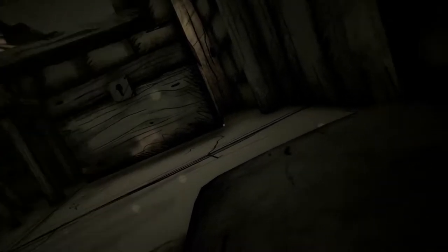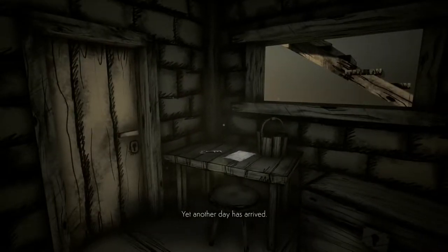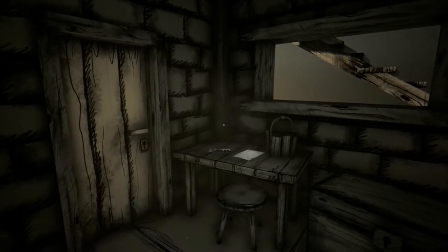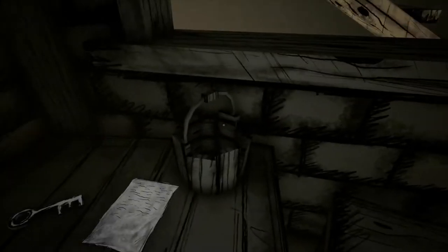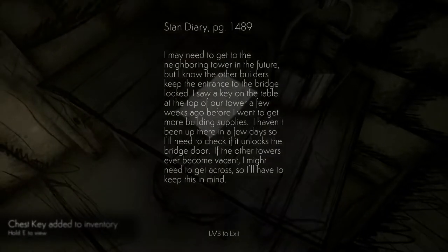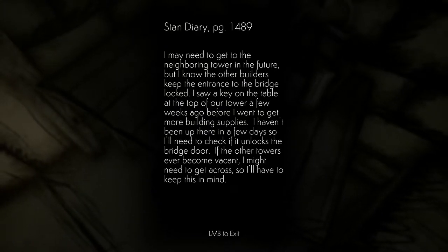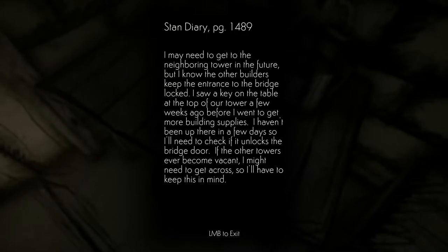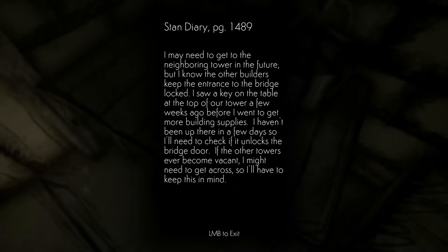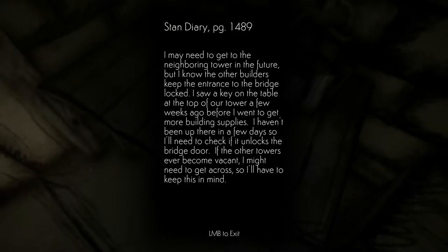Like I was asleep — another day has arrived, I'd best get my water before going to work. Okay, where is the water? There's a chest — key required. What is this? Oh, it is. Alright, Stan's diary, age 1489. I may need to get to the neighboring tower in the future, but I know the other builders keep the entrance to the bridge locked.